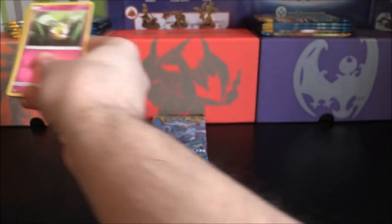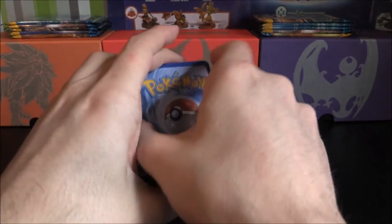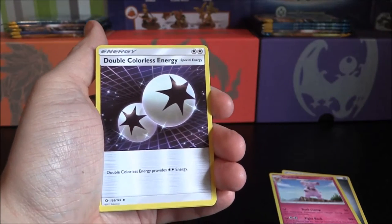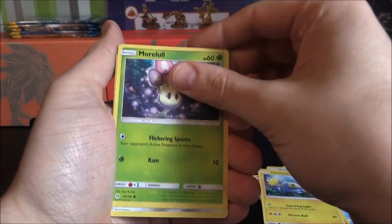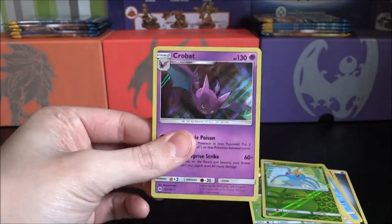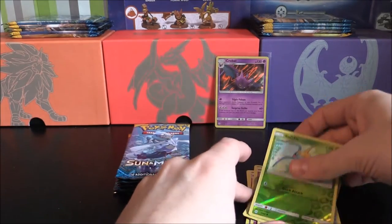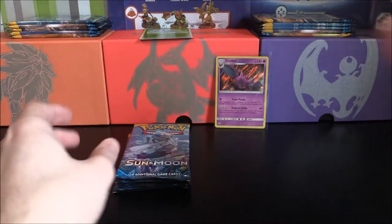There you go. We've got one, two, three, and four. Let's bring these to the front. Let's go with a Steel Energy, a Granbull, double colourless — yes, that is what I'm talking about. So: Pyukumuku, Cutiefly, Chinchou, Morelull, Skarmory, Caterpie, Reverse Surskit, and a Crobat Hollow. Not bad at all. We've already got a Crobat Hollow, but it's a Hollow nevertheless and I'll take it. We can start making a set around Crobat if we can get two more.